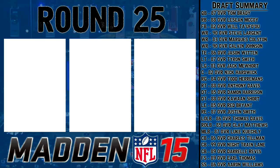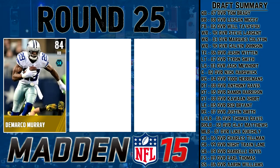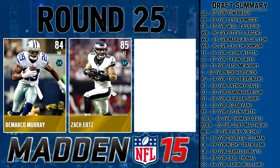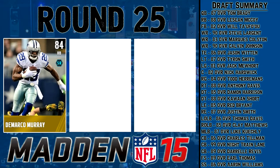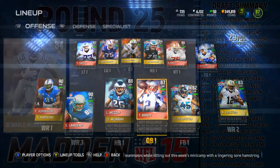Into the final round — we're picking a backup to one of those positions. We have 84-85 overall players: DeMarco Murray, now on the Eagles but formerly my Cowboys; Zach Ertz, Road of the Playoffs 85 overall tight end; and Stevie Johnson, Road of the Playoffs wide receiver. I have to go with DeMarco Murray — I really want a power back to back up LeSean McCoy. That'll be a really good backfield, and he's the pick in our final round.